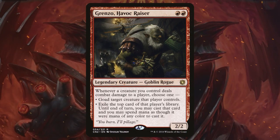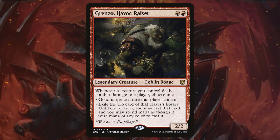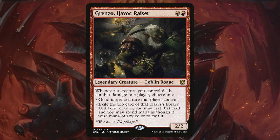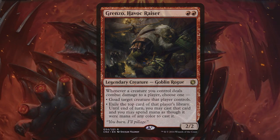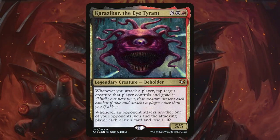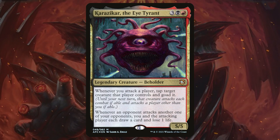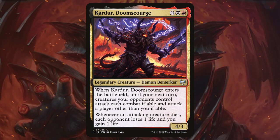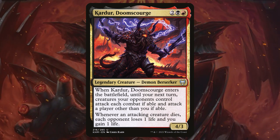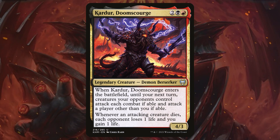Since we're going to do a fair amount of attacking with this deck, Grinzo Havoc Razor is going to fit in nicely. Whenever a creature we control deals combat damage to a player, we get to goad a creature or exile the top card of their library and play that card. Karazikar the Eye Tyrant gives us the best of both worlds — it lets us goad creatures and incentivizes players to attack each other and not us. Kardur Doomscourge is going to help keep us protected because our opponents are going to have to attack each other, and it gives us an added drain effect whenever an attacking creature dies.